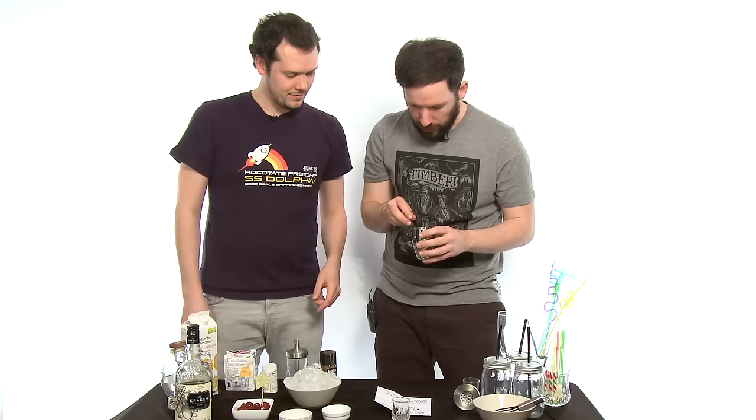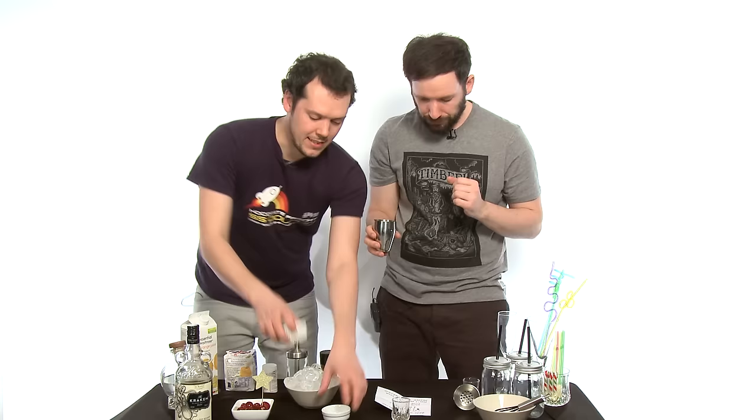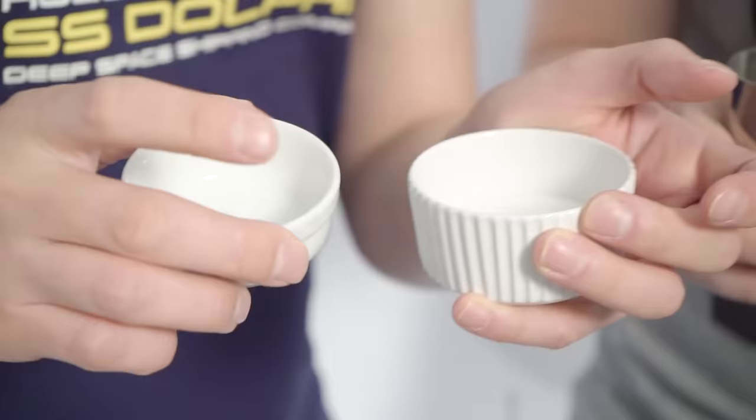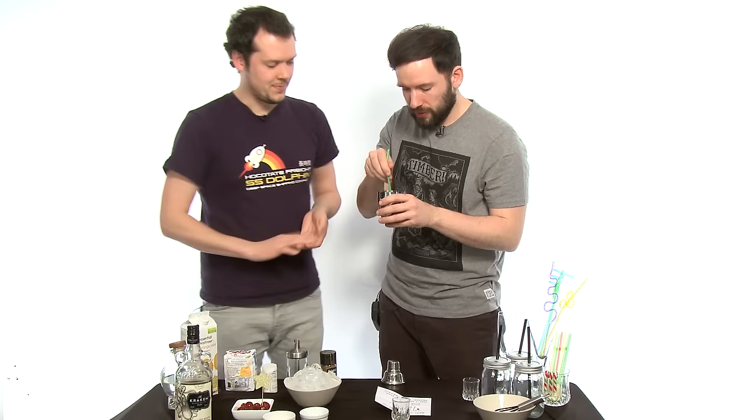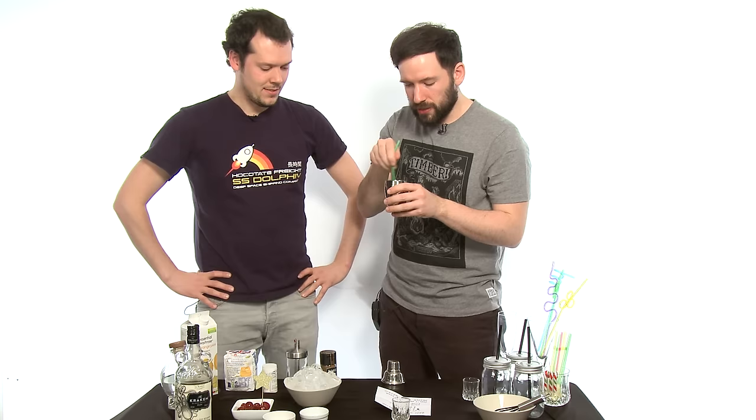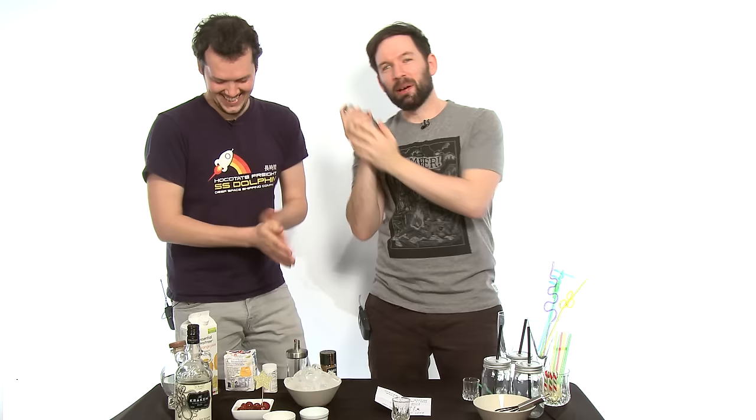We need a pinch of salt and a pinch of sugar. I don't know which is which, but it's a pinch of each so it doesn't matter. Pinched — I think that's sugar. Pinch of salt in there. Are you going to shake it? I've got to stir it and shake it — that's how that goes, right? It makes a nice sound with the little ice cube in there. It's a little flair bartending trick I learned during my masters.